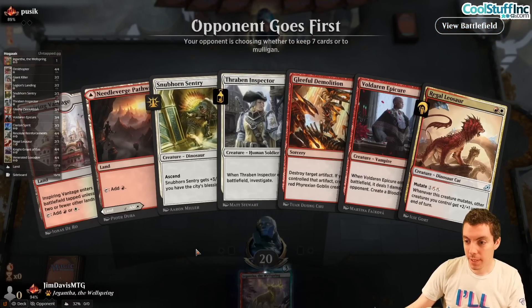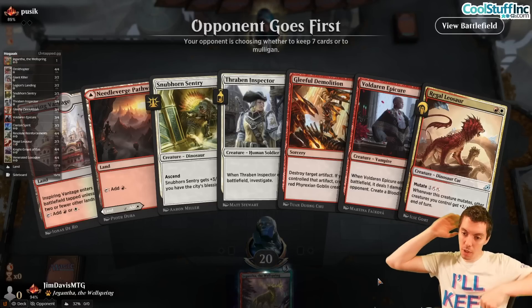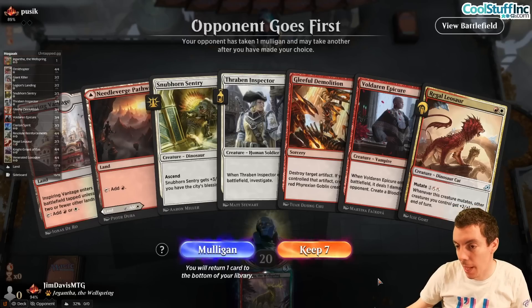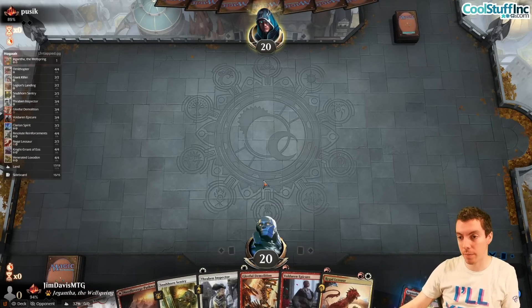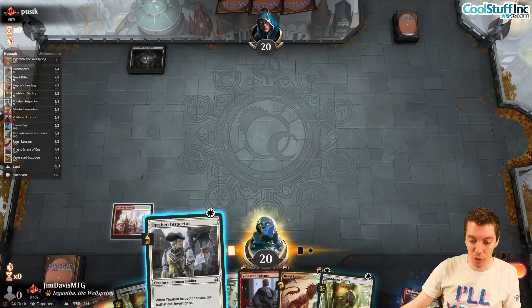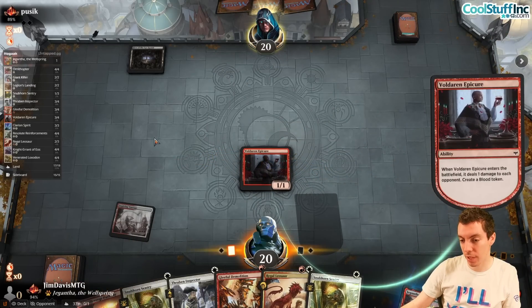Opponent mulligans three times down to 4 cards. Let's play Epicure over Inspector because I might want the extra white mana. Part of the allure of not playing Burning Tree Emissary is that we can just play all white mana. Thieves Guild Enforcer - they're going to mull some cards. Getting a little Rogue-y here. They could obviously counter my Demolition, which would kind of suck.